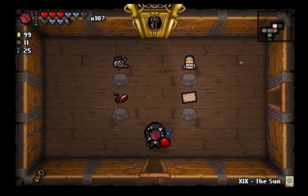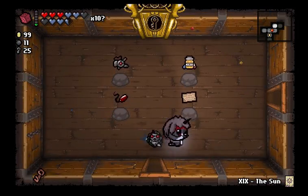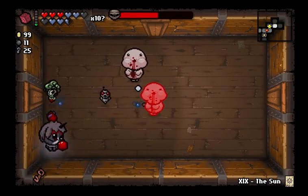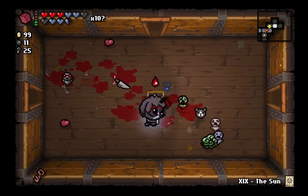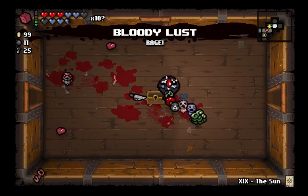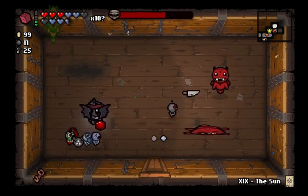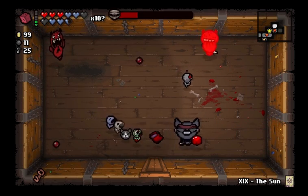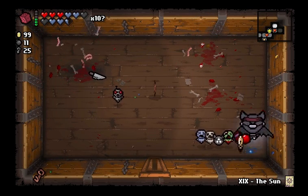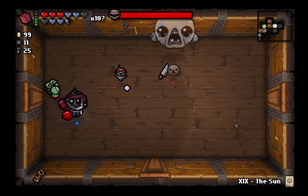I'm gonna try and get Dad's Key. Technology 2 is nice, but not worth it considering it's a chance of Dad's Key. I got some red hearts there, and I got Rage — awesome. So now whenever I get hit, I get a damage upgrade. That is a really, really good item. It caps out at six hits, but that's a massive damage upgrade, and it gives you this cool headband, so who am I to complain?